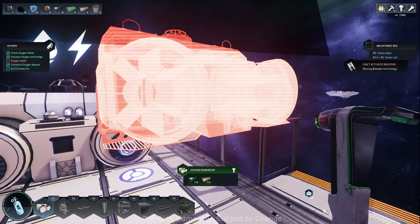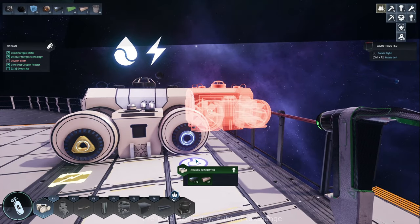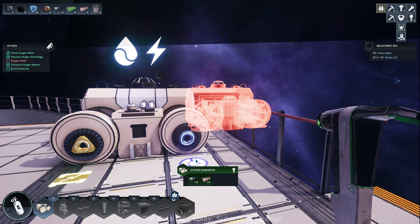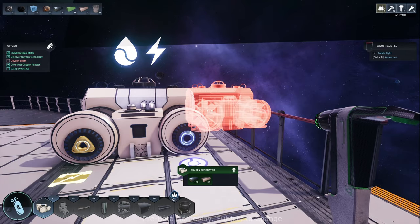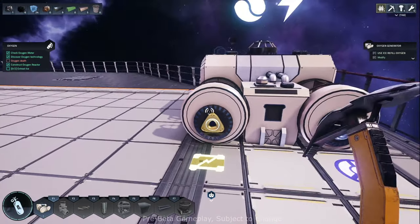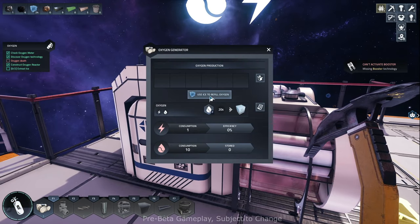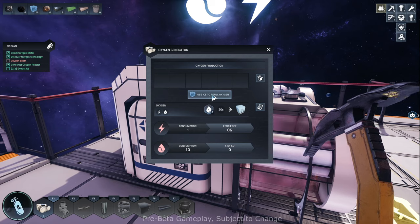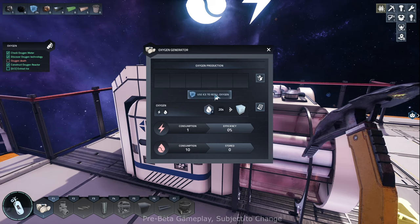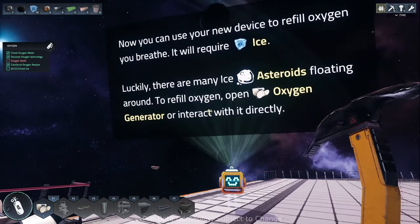I'll drop the oxygen generator down and hit V to get out of build mode. Here's our power hookup. Even without power we can go in and click 'use ice to fill oxygen.' If you look in the lower left, you'll see my oxygen meter — I've got some ice in my inventory. Boom — you can see my oxygen meter in the lower left filling back up. So now we can at least survive a bit.